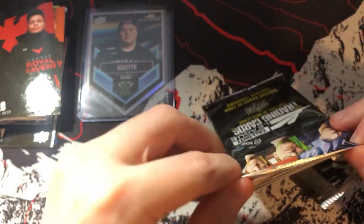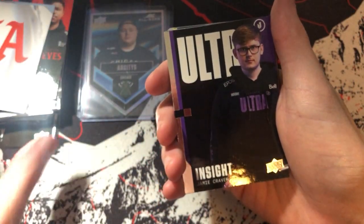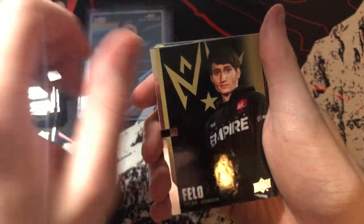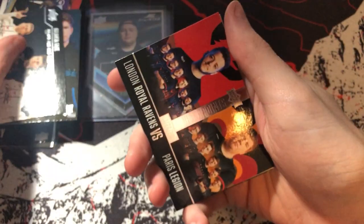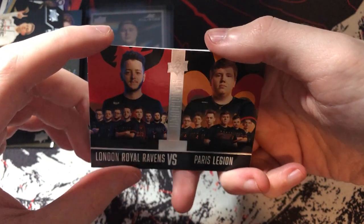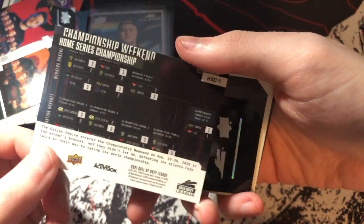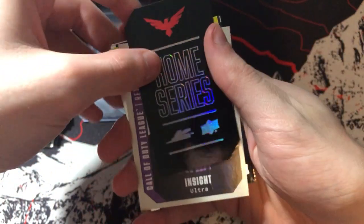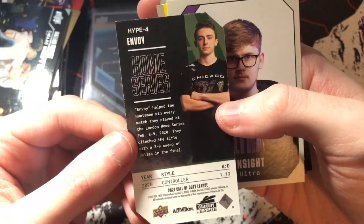Sleeving up that Arcitys die cut into a top loader as well since the corners can get dinged easily. Pack three: we have Sheen base, Kenny base, LA Thieves logo card, Insight base, Loony, Fellow base, then Atlanta Phase wins their home series card. We have a Ravens versus Legion hard points card, a Dallas Empire Doesn't Lose home series championship card — a new insert type we haven't seen yet — and then a die cut home series card.